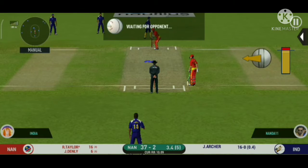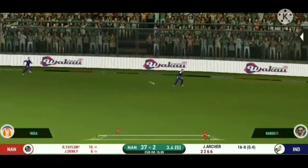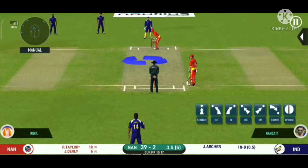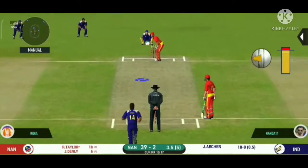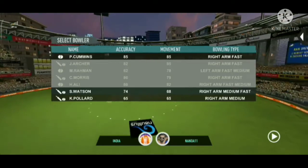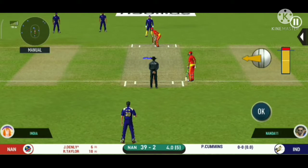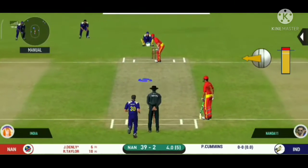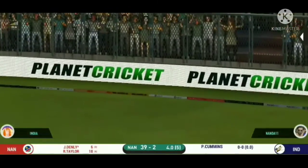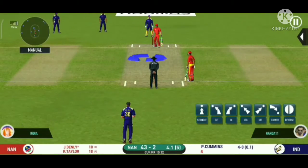He looks in good batting form here — in good position for the next two. Running has been top class by both the batsmen. Short of delivery — batsmen got lucky there. Pacer introduced from the other end. That's a difficult field to bowl to; the bowler has to be very tight with his line and length. That is in the air and in the gap as well — goes for four! He is making the bowler look ordinary here.